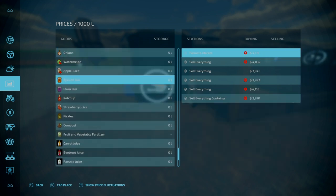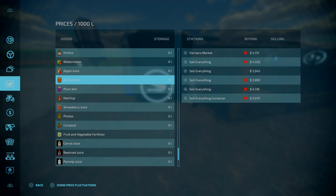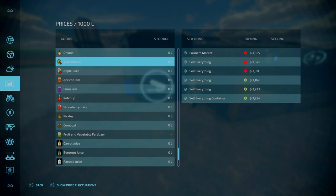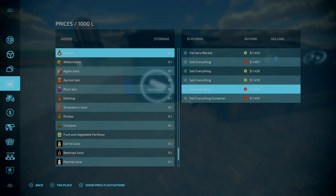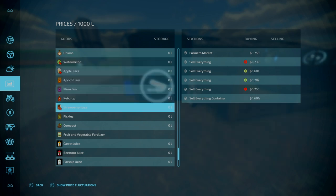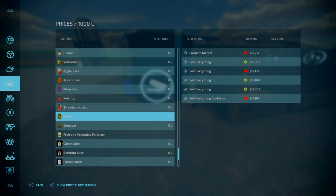Looking at apricot jam at the farmers market — I'd say that's within margin of error in terms of being favored. Slightly higher by a couple of percent compared to on average. You're looking at about a 7.5% difference in sell price, which is within margin of error with prices. Five slots goes down to one.